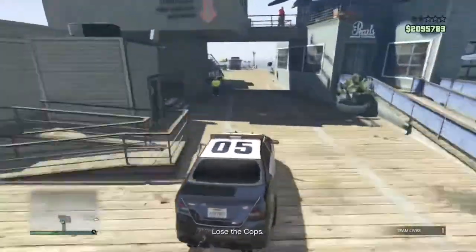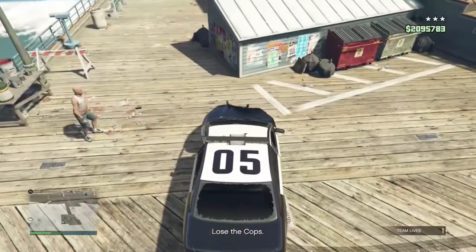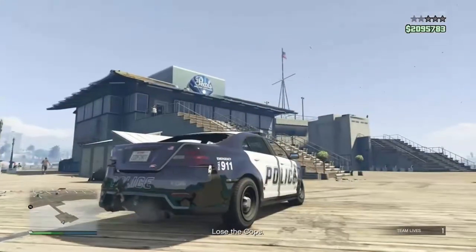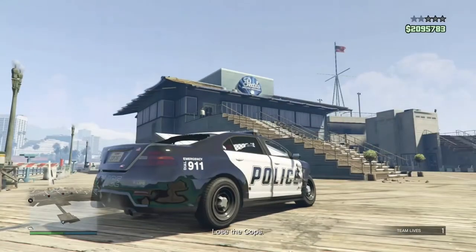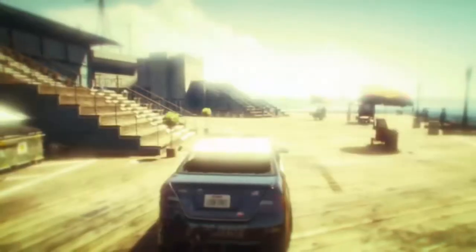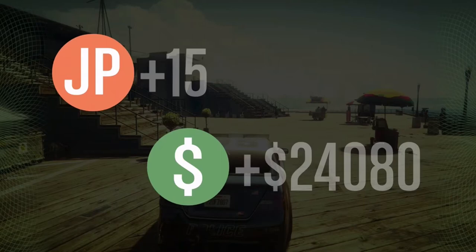After destroying the remaining boats I drove down to the pier and waited to lose the police — you can find your own spot but the pier worked for me since it was close. You'll need to wait roughly 20 to 30 seconds to lose the wanted level, depending on how long it's been active. Once the mission passes you get 24 grand and a couple of thousand RP.